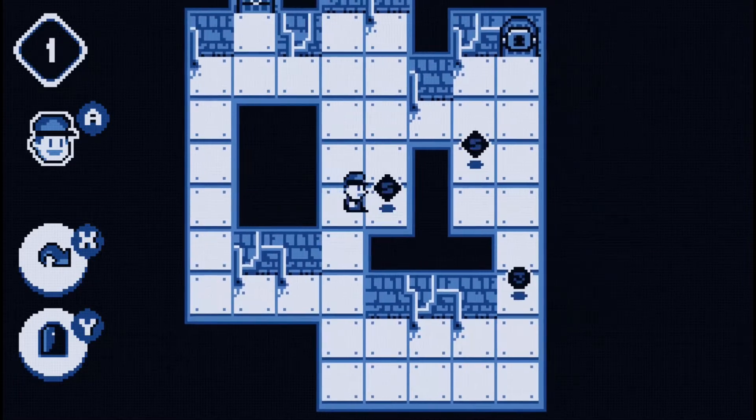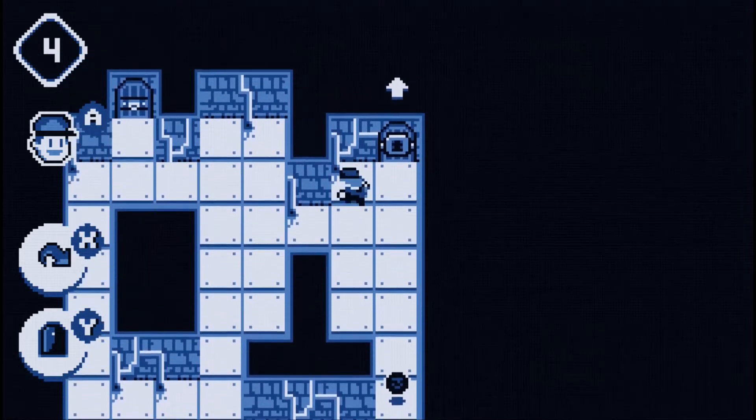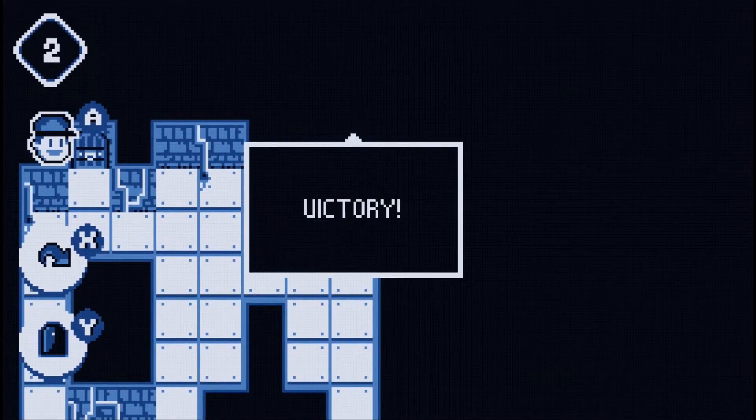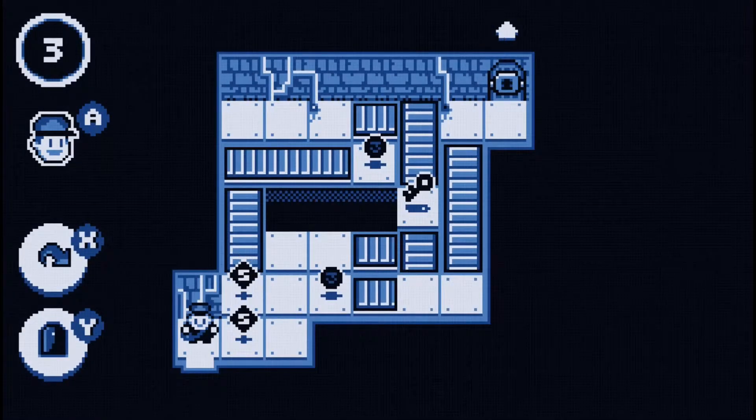The achievements are pretty easy — they're just for beating each of the levels, finding all of the NPCs, and beating the game. If you do this with a walkthrough, you could do it in probably ten minutes.